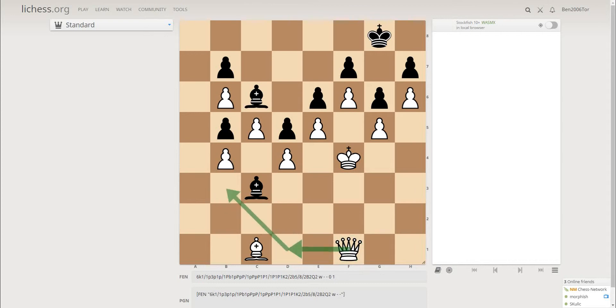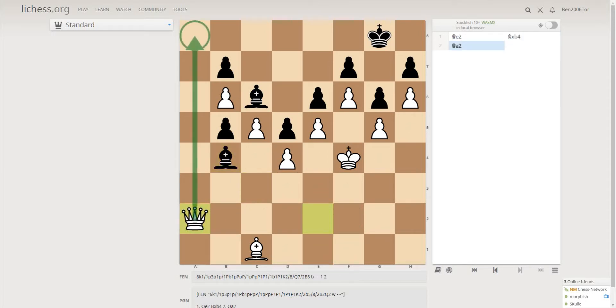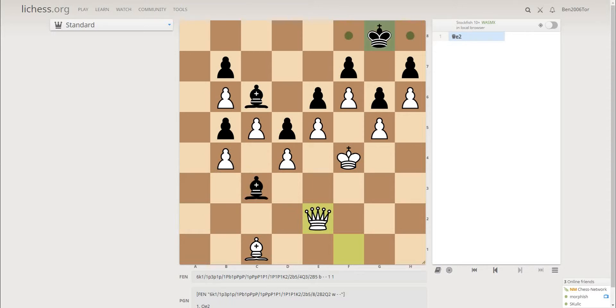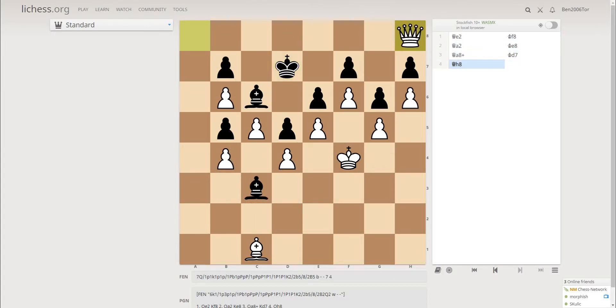Well, many of you probably thought of the idea of bringing the queen on one of those squares and then just going to the 8th rank. That is the right idea, but how do you do that? Queen e2 is very tempting, or f2 or g2. And now if bishop takes b4 — just a random move by black — then queen a2, and this queen is coming. And if you don't take and play here, then you will just come and collect the pawns.